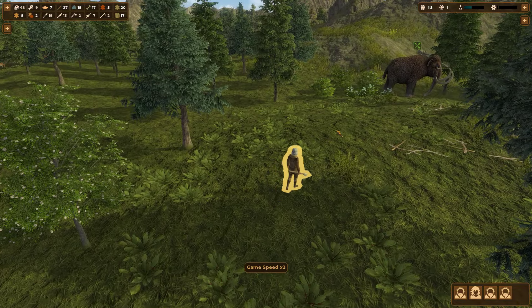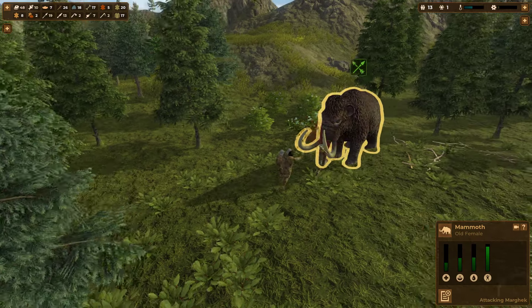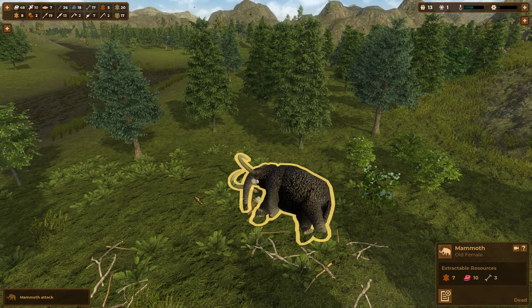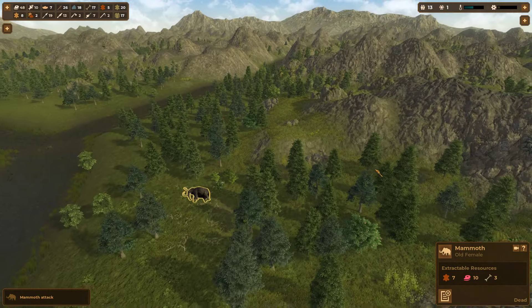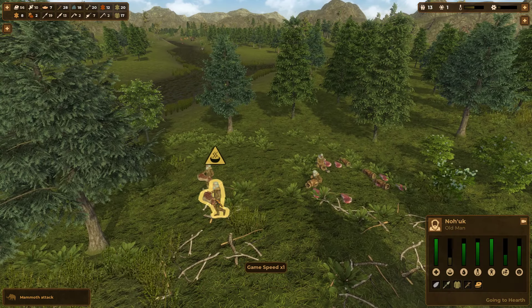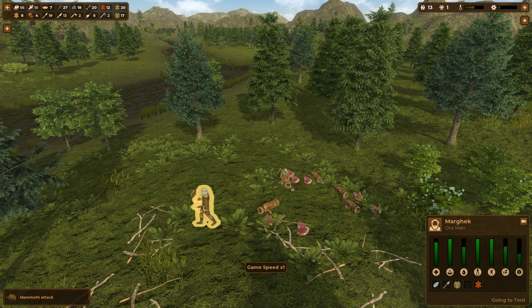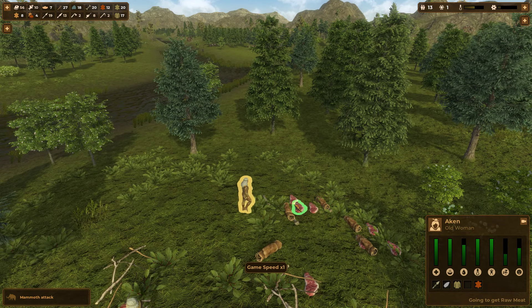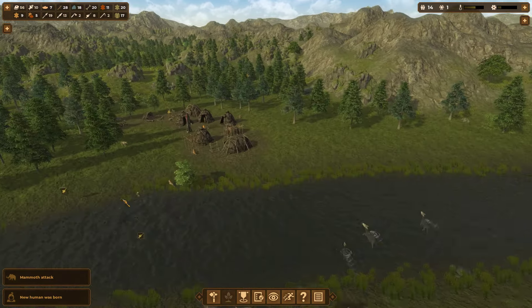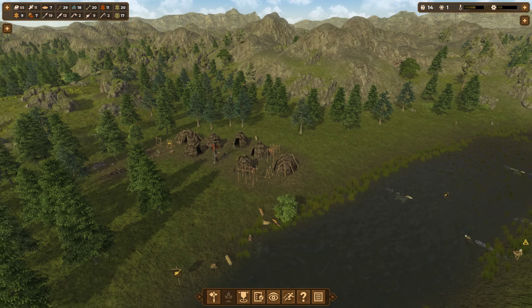Let's speed this up and get that mammoth. It's an old mammoth so it has fewer hit points. Everybody work on him. There's another one a bit farther away. Ancient animals like this will actually die out eventually. Let's speed it up and let them start gathering everything from the hunt.